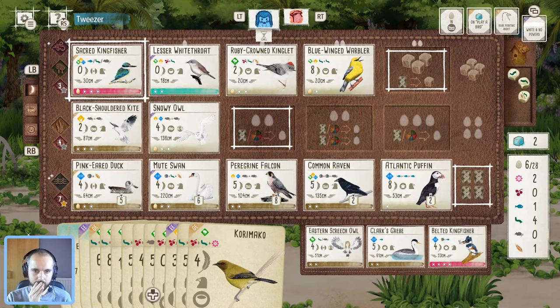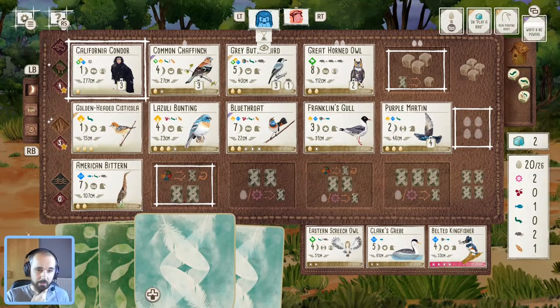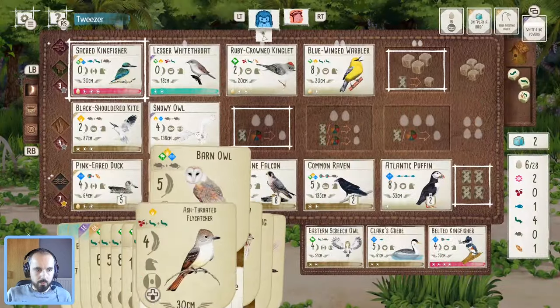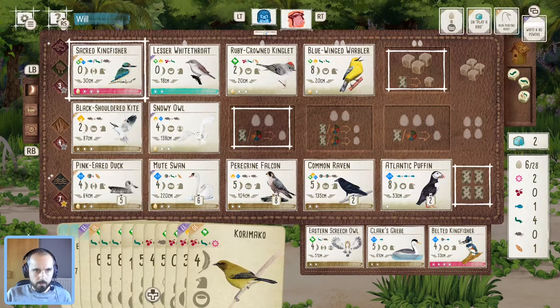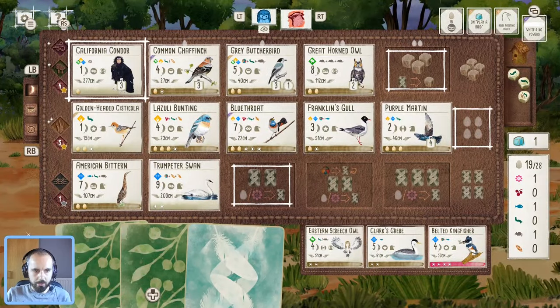Six eggs left, safe phoebe — we played two birds. I don't know, it could be a double play they've got lined up, so maybe they lay eggs once more. They just want here — they're going to play one more, might be a nice bonus card play.